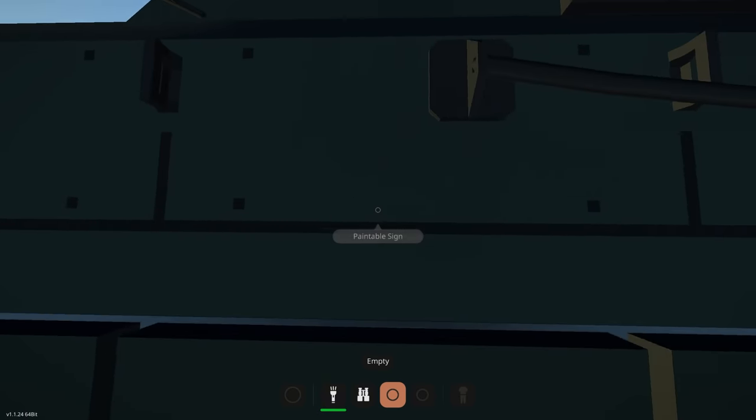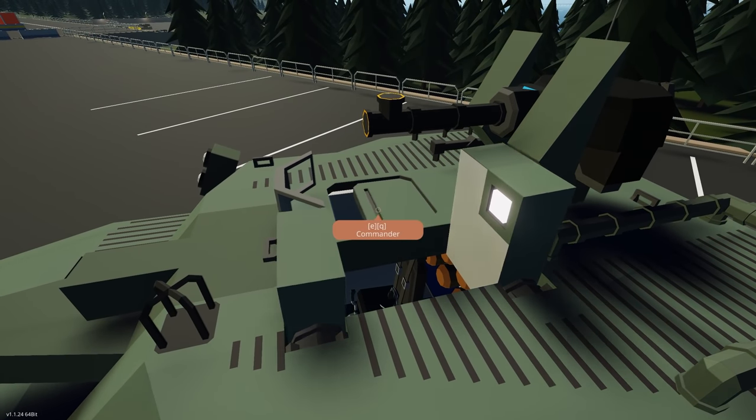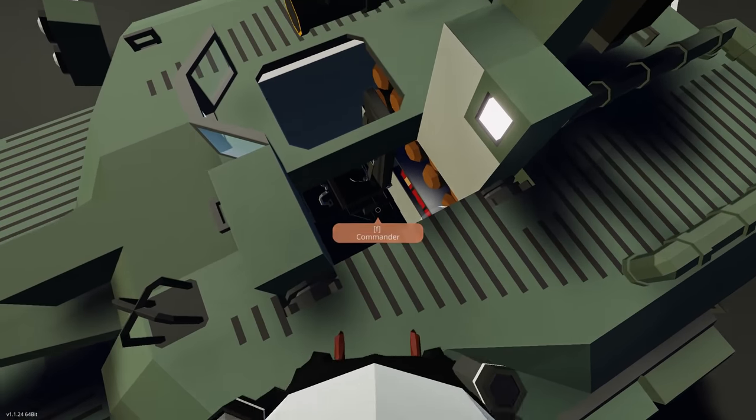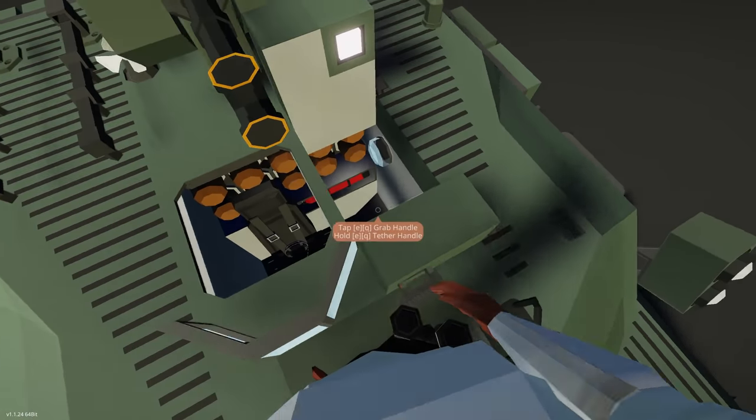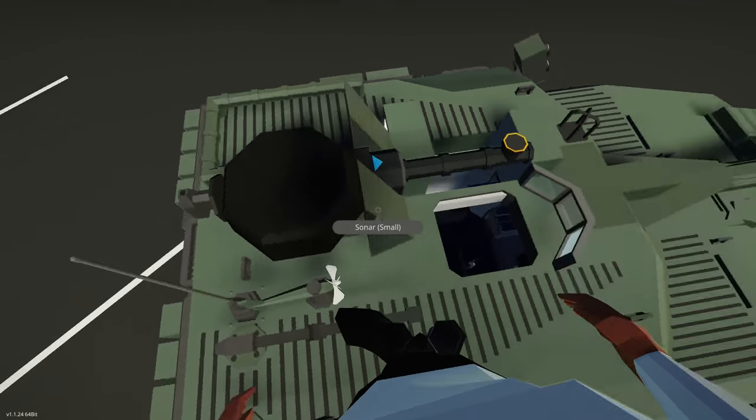You can get up using the ladder. We have a hatch and a commander seat, so loader and commander up top. And then we've just got the machine gun there.